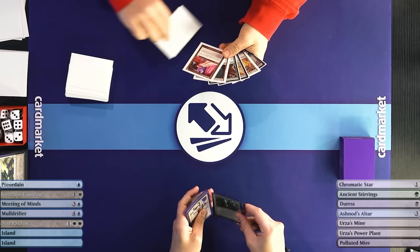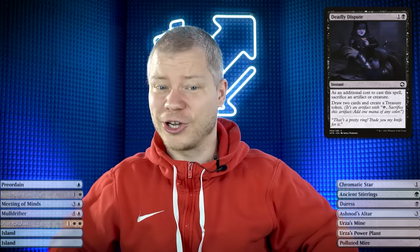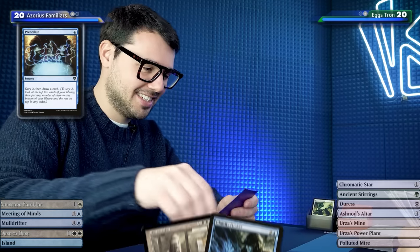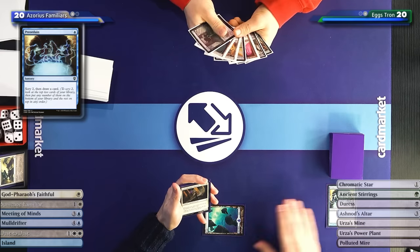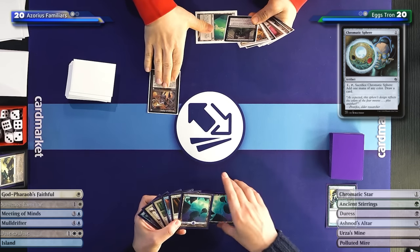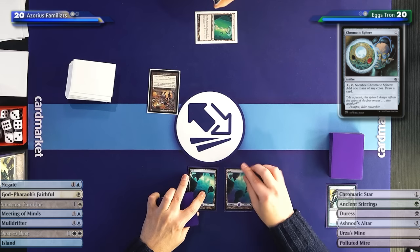Classic blue-white gaming on the play: two lands and Preordain - let's keep this hand. Opponent keeps too - that hand is crazy good. We have two Tron pieces, some mana fixing, and Deadly Dispute, so if we draw the first land we're good to go. I see potential in this hand. Starting with the Italian Ponder, putting both on the bottom and drawing. I'll play Power Plant and then Urza's Mine. Untap, drop Island and pass to opponent.